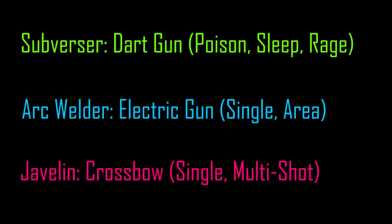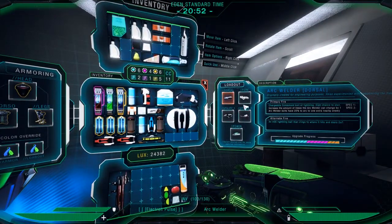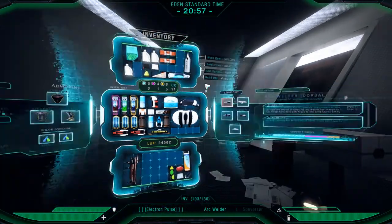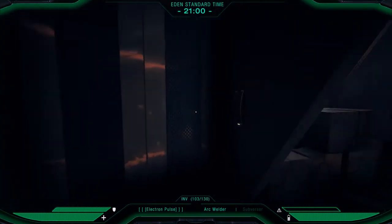Each of these weapons has its advantages and disadvantages, and though I haven't gotten a complete understanding of all three, I have used each one. Recently I've been using the arc welder and the subversor a lot. They can be used together in tandem because the arc welder takes up the dorsal position, whereas the subversor takes up the forearm position. The javelin also takes up the dorsal position, so you can use the javelin in tandem with the subversor as well.